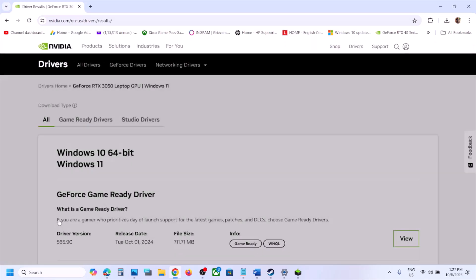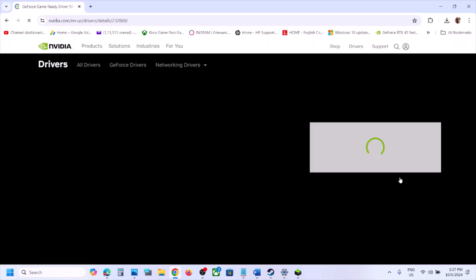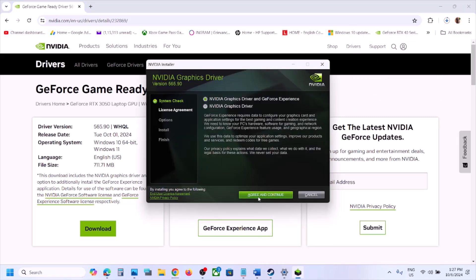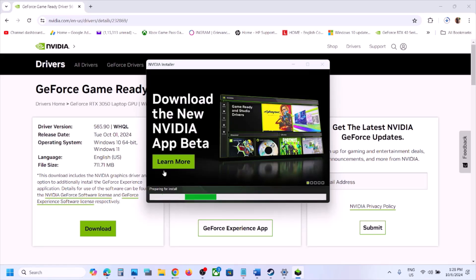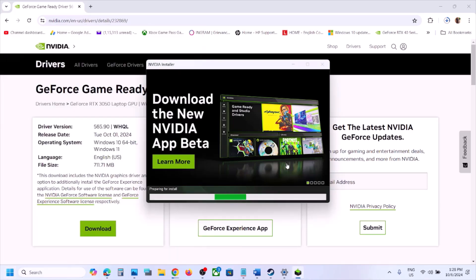Once you click Find, it will go to another page where you can see the GeForce Game Ready Driver — the latest version shown is 565.90. Click View, then Download. Once the download is complete, run the exe file. When prompted, click Agree and Continue, select the Custom option, click Next, and make sure to put a check on Perform a Clean Installation. Click Next and let the installation complete. Once done, restart your computer and launch the game.